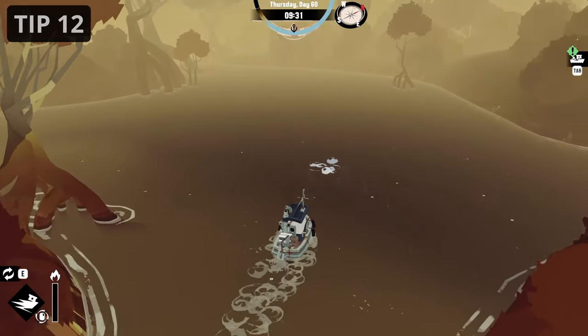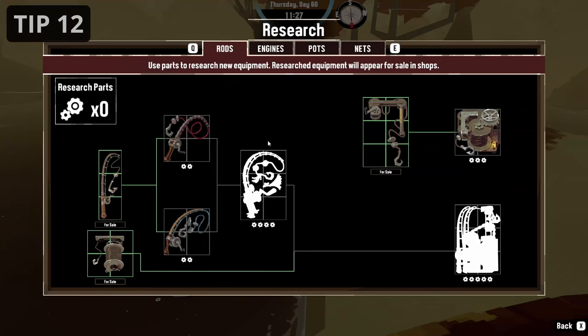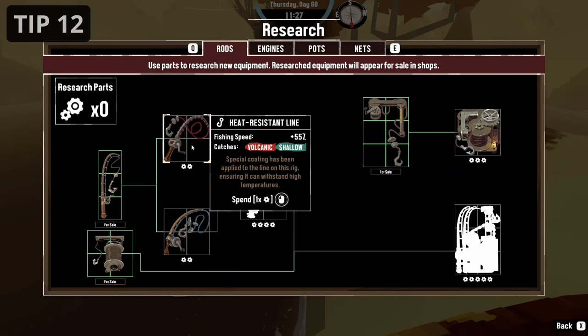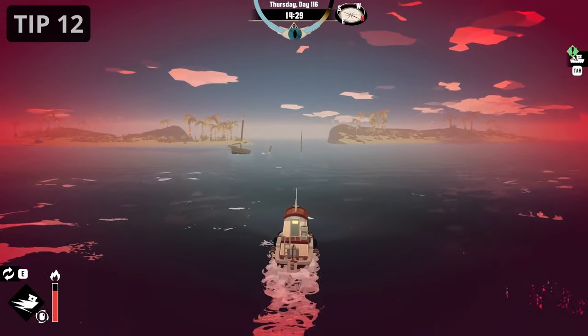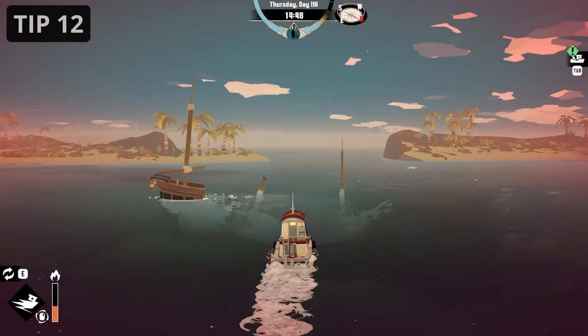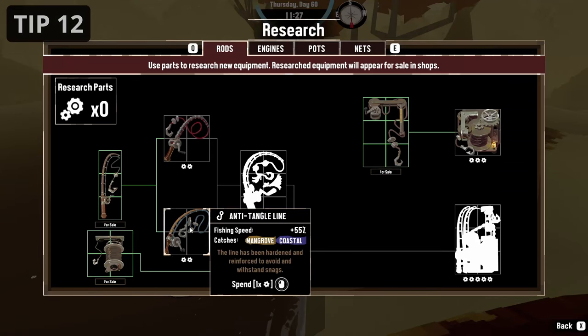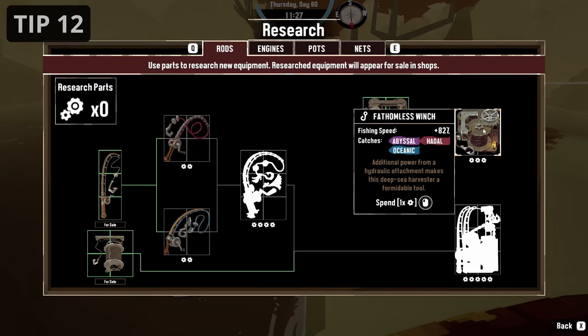Use your research parts wisely. Always keep in mind that you need specific fishing rods for new areas, so don't waste all of your research parts on other things or you will lose a lot of time. I had the case where I needed to scour the entire map for two research parts because I used all of them on engines and nets before continuing the story. Simply save some research parts if you can, or unlock the fishing rods even if you don't need them just yet.